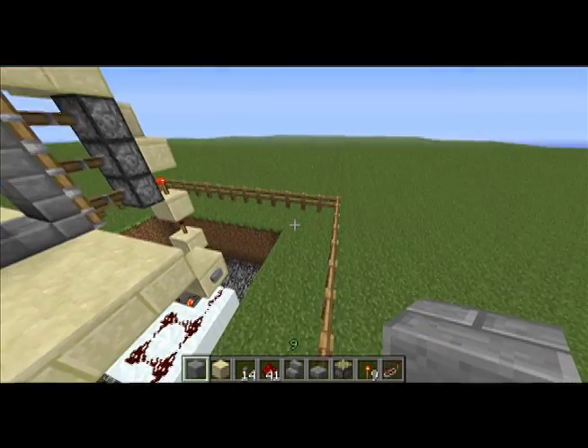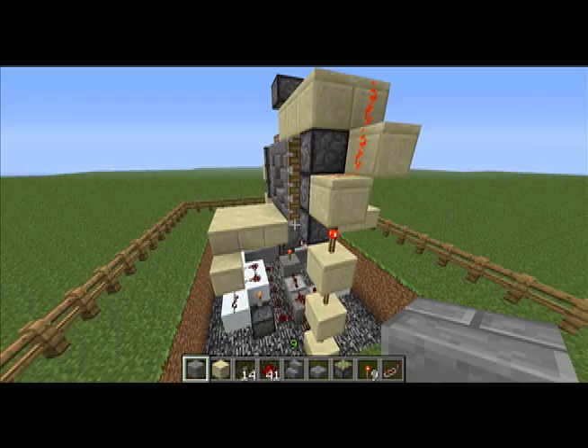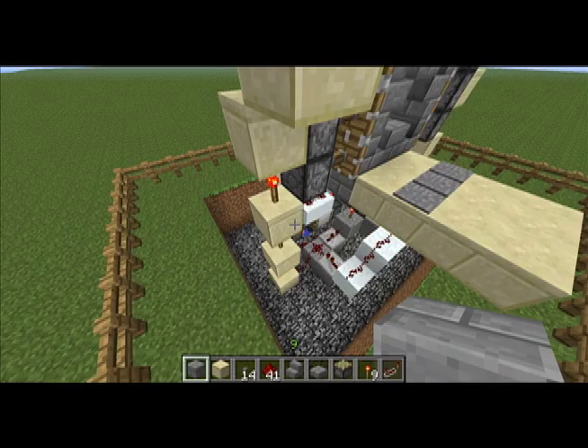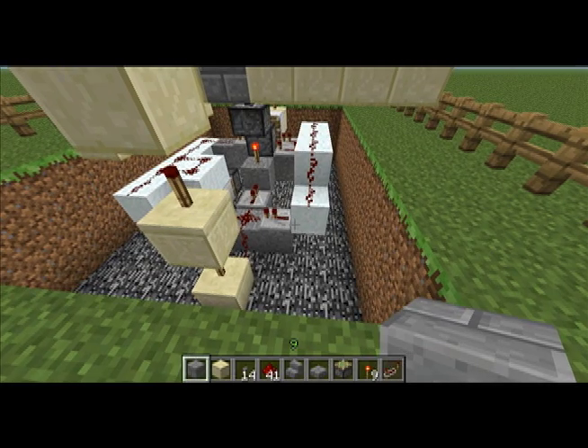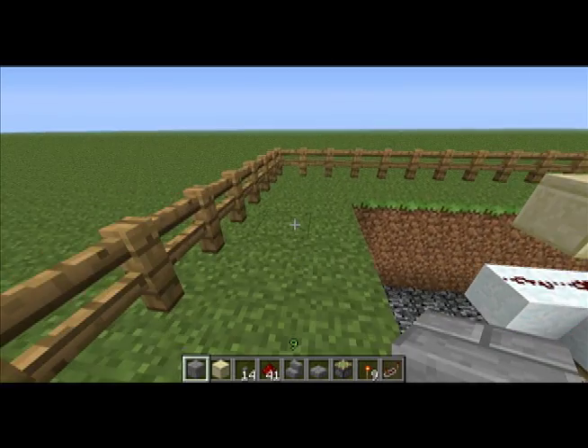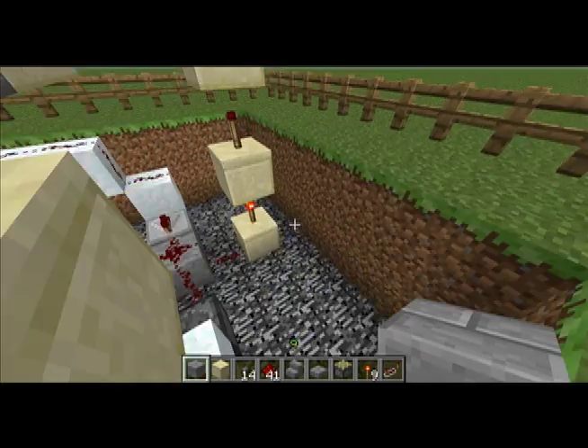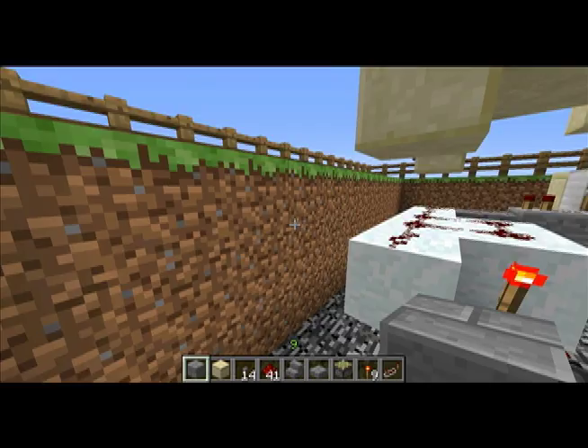Here we are in the creative world. This is the bare bones model. I'm sure there's better ways to do this, but I haven't found any. This down here is a T flip flop, which is hooked up to the buttons.